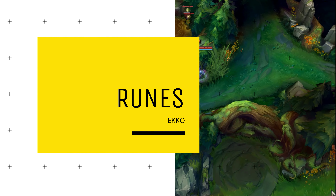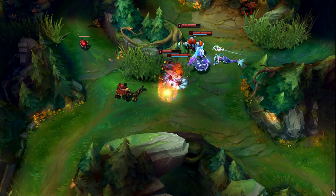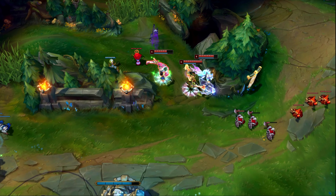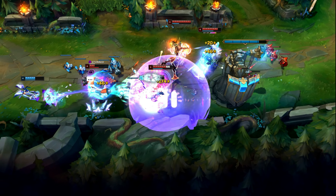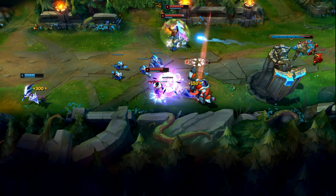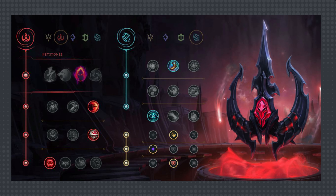Let's start with rune choices. For Ekko, there's really only one main rune that you should be going for, and right now that's Dark Harvest. It's by far the most consistent and most flexible rune on him because it complements his style of assassinating the enemy backline and playing for big bursts of damage. For the rest of your primary domination tree, you take Sudden Impact, Eyeball Collection, and Ravenous Hunter.